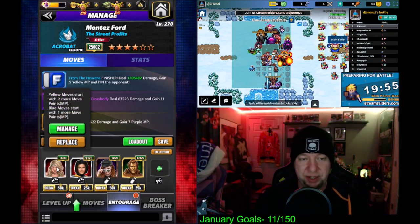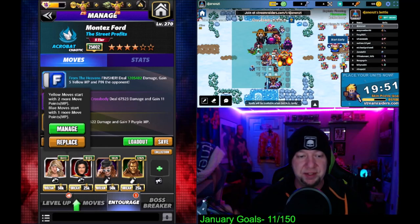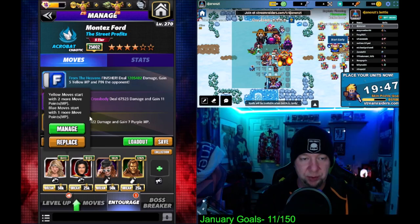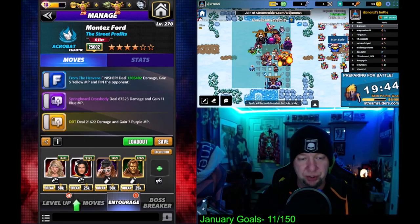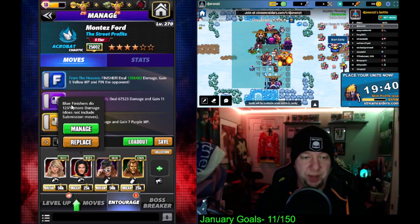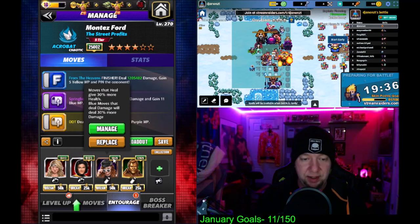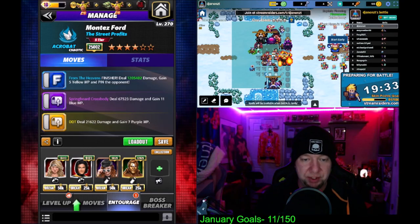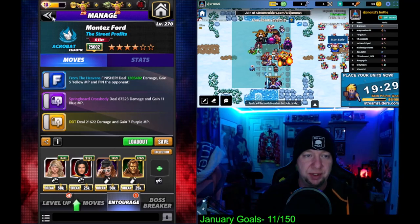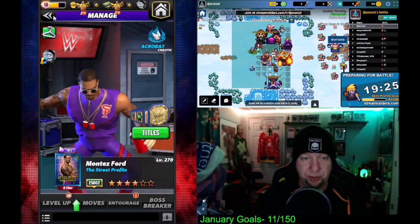I got Beth Phoenix for my move point trainer — I've got tour perks on and didn't want to spend the coins, so she'll be enough to charge the yellow move for turn one. Usually you'd use Show or Kofi. I got mutant Bailey for 125% blue finisher damage, goat Becky for 30% blue move damage, Hall of Fame Honky for 25% blue move damage, and the 200% blue move damage from the metal.